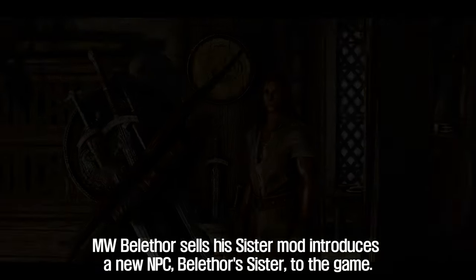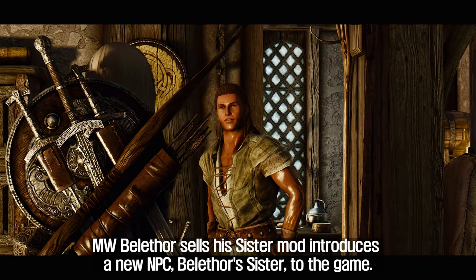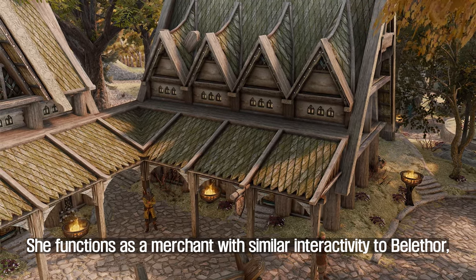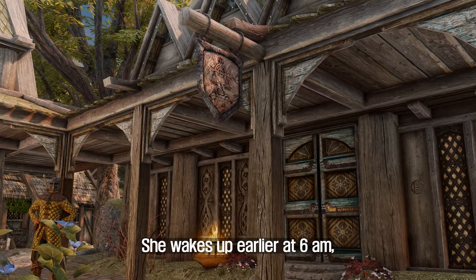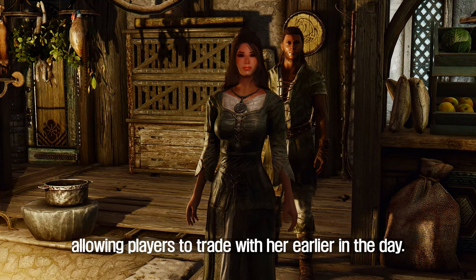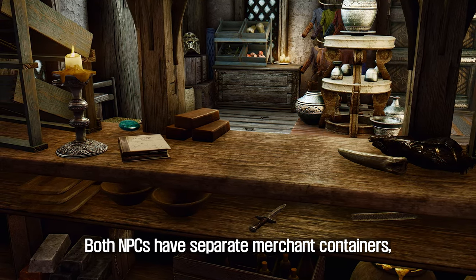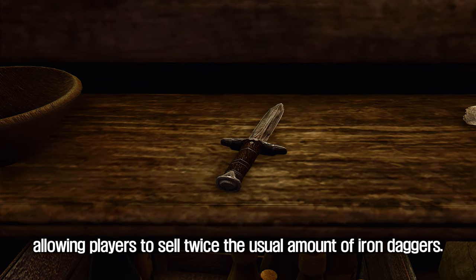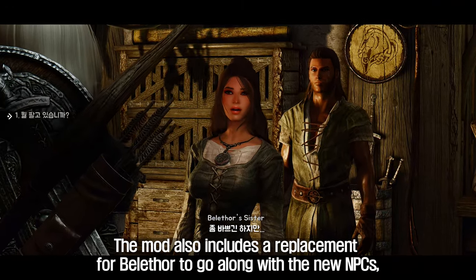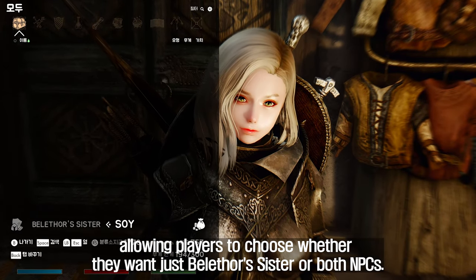The 7th mod introduced is MW Belithor Sells His Sister, which adds a new NPC — Belithor's Sister — to the game. She functions as a merchant with similar interactivity to Belithor but with a few differences: she wakes up earlier at 6 AM, allowing players to trade with her earlier in the day, and she leaves the shop around 6 PM to spend evenings at the Bannered Mare. Both NPCs have separate merchant containers, allowing players to sell twice the usual amount of iron daggers. The mod also includes a replacement for Belithor, letting players choose whether they want just Belithor's Sister or both NPCs.